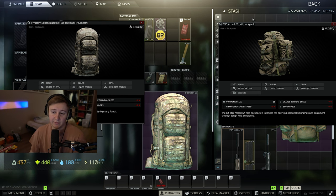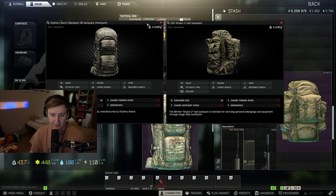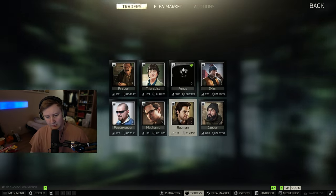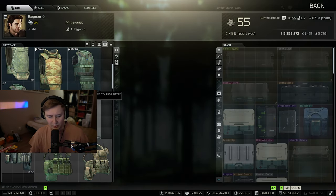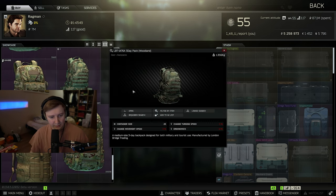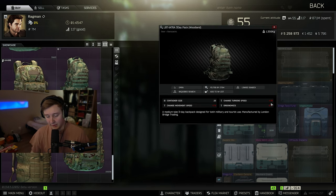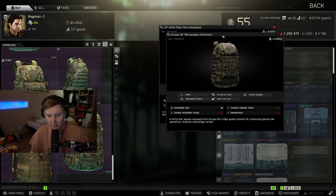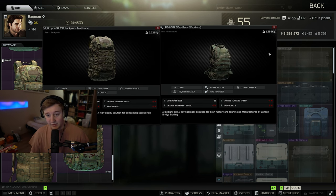If I were to balance things, I would balance them depending on the size of the backpack, and maybe the price — the more expensive the backpack, the better ergonomics it's supposed to have. A good example would be this one: it's pretty expensive, and it's minus 1, minus 2, minus 1 — pretty decent. Even though it's the same size as this other backpack, it's got better stats, which makes perfect sense to me.